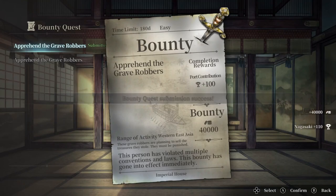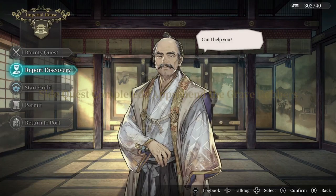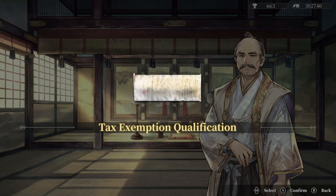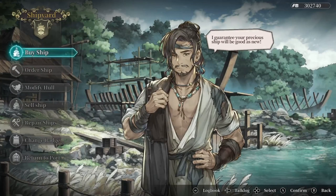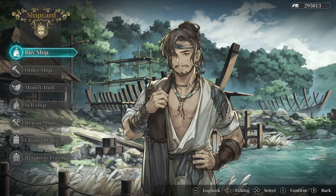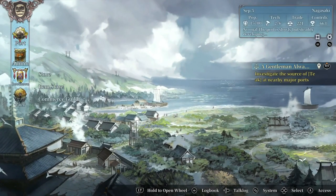40,000 plus 110 contribution in Nagasaki. Which also means I don't ever have to pay taxes again — that 10% will add up quite a bit. But unfortunately this is where we kind of pay the piper: 14,000. That actually was not horrible, considering how much money we made.